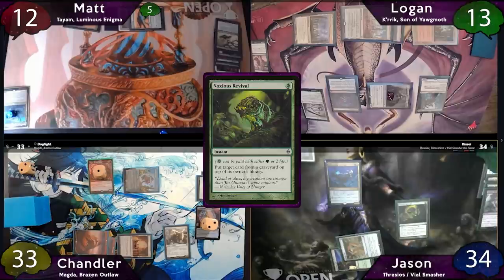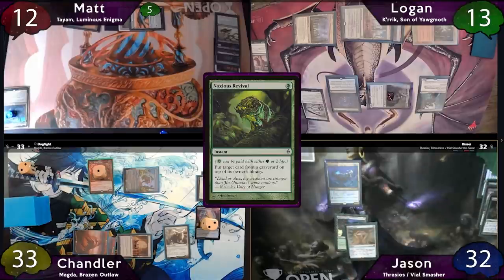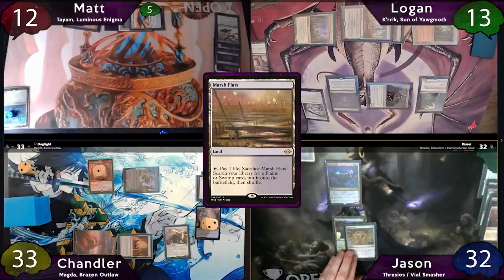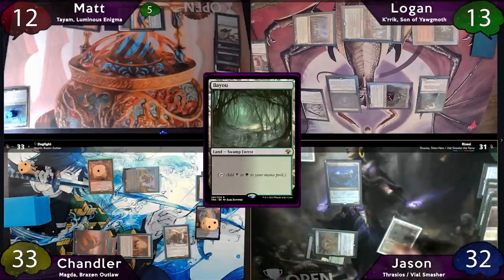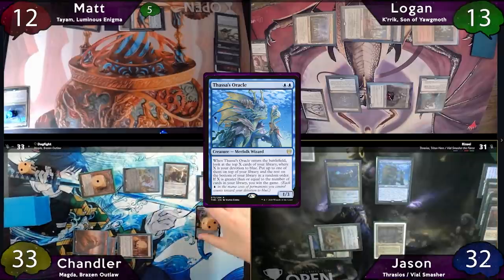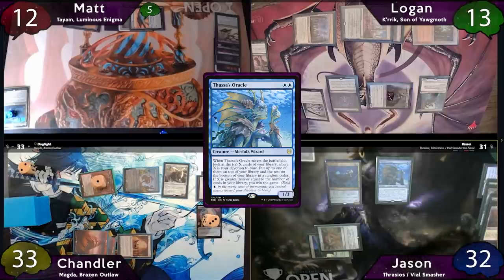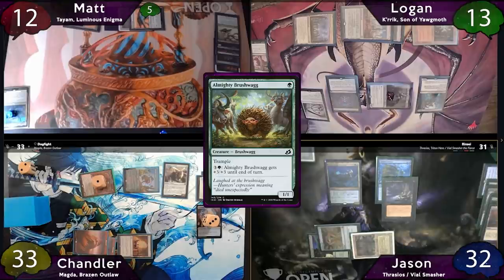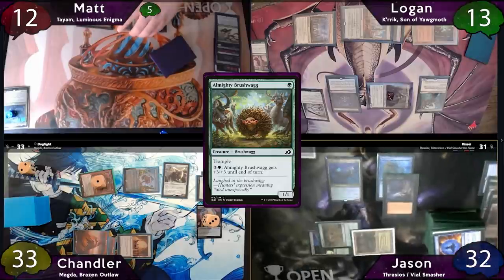Still on the end step, Jason will cast Noxious Revival by paying 2 life, returning his Marsh Flats to the top of his library. It'll resolve, Logan will get his Necropotence cards, and then Jason will draw the Marsh Flats. You already saw Jason's opening hand, so you know what happens next. He plays the Marsh Flats and fetches for a Bayou. Then, after a good shuffle, he'll tap for 2 blue taking 1 to his coast, and drop Thassa's Oracle. He asks if anybody has responses — Chandler says he does. He'll tap Magda and crew his Smuggler's Copter, getting him a third treasure, and then Chandler F6s. Thassa's Oracle will resolve, and in response to its trigger, Jason will hold priority and cast Demonic Consultation. Nobody has any responses, so it'll resolve, and Jason will name the Almighty Brushwagg. He obviously doesn't have one in his deck, so he exiles the whole thing, and then Thassa's Oracle's trigger resolves and he wins the game.